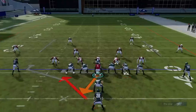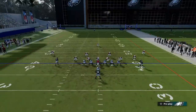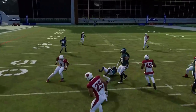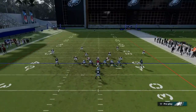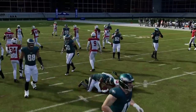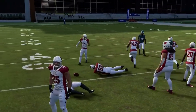Next up we've got the Power O. I find this play is best run to the weak side — flip it with the right stick and a lot of times you'll see that guard come across and block almost like a trap play. If it's zone coverage, motion across the receiver and you'll typically not get an extra defender in the box. At the end of the day, just flip it with the right stick and don't make any adjustments — or motion that receiver across for a blocking advantage — and you can burst right through that hole.